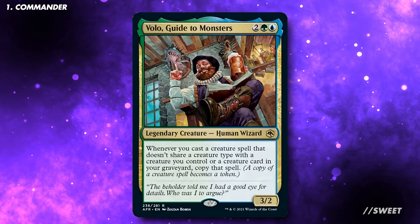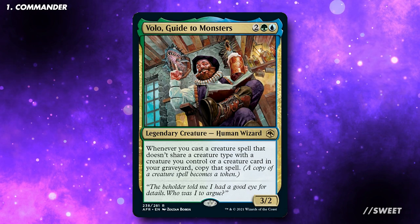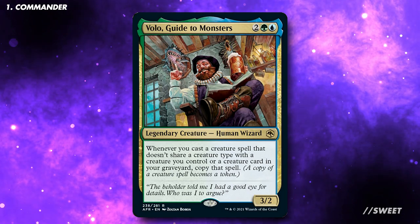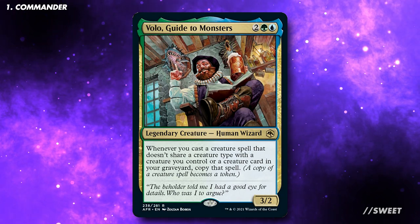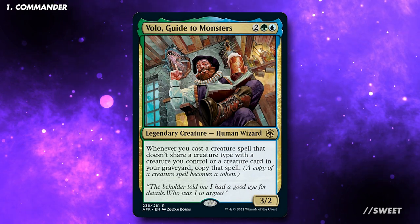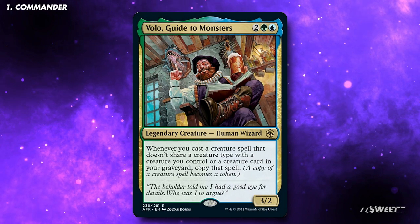The commander of this deck is Volo, Guide to Monsters. It is 2 green-blue for a 3/2 legendary creature, Human Wizard. Whenever you cast a creature spell that doesn't share a creature type with a creature you control or a creature in your graveyard, copy that spell. As a reminder, a copy of a creature spell becomes a token. This is going to be a Simic creature value deck. We're going to be using Volo to copy all of our creatures so we can make an overwhelming board state and win the game.